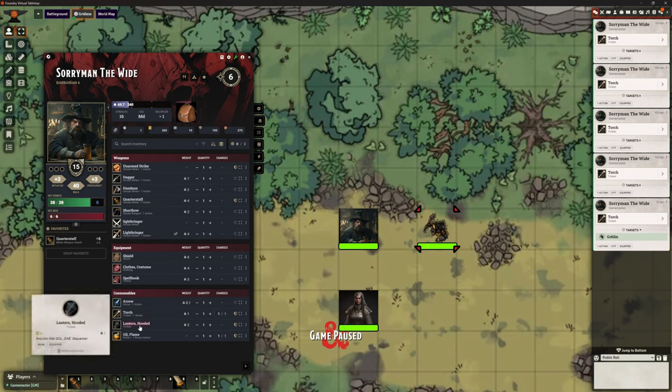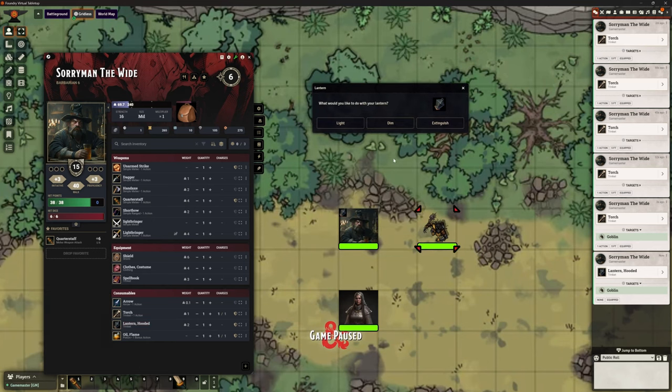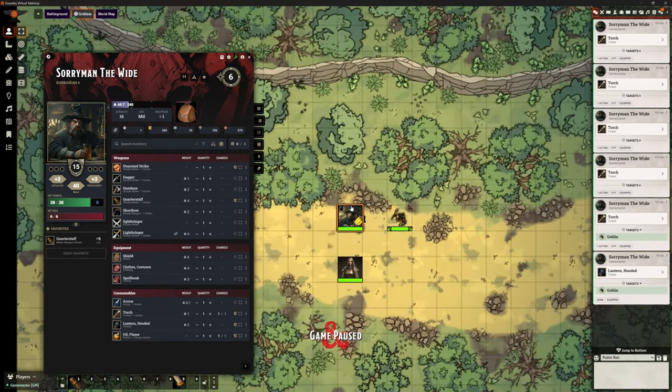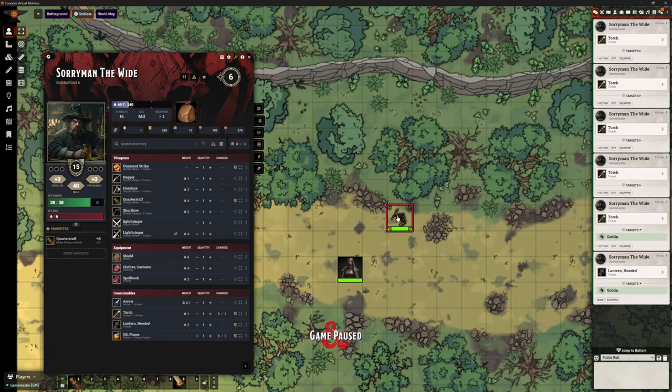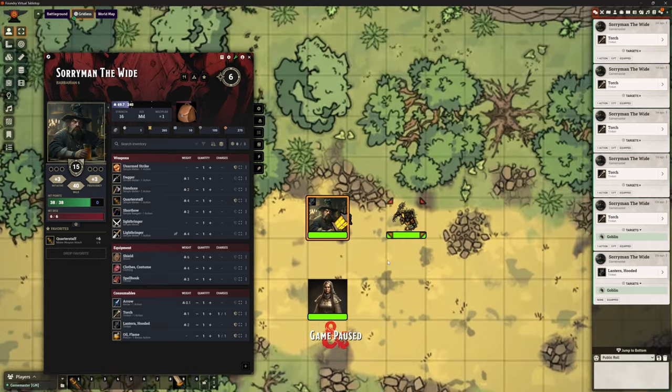Hooded Lantern's going to work the same. Let's click Hooded Lantern — because it's a hooded lantern, I can choose to have it light, dim, or put it out. Let's go with light. And just to prove the point, if I move Soryman around you can see it's getting darker where that goblin is because the light is moving further away, and it gets brighter as I come in close to him.